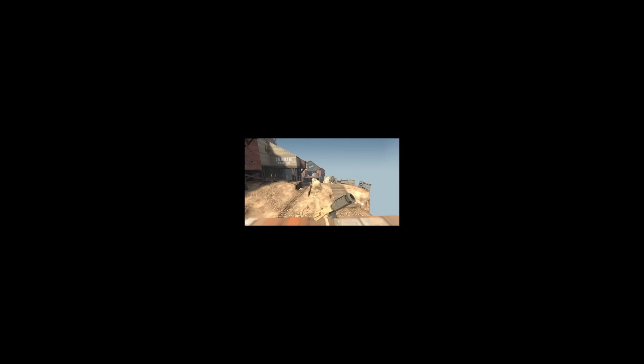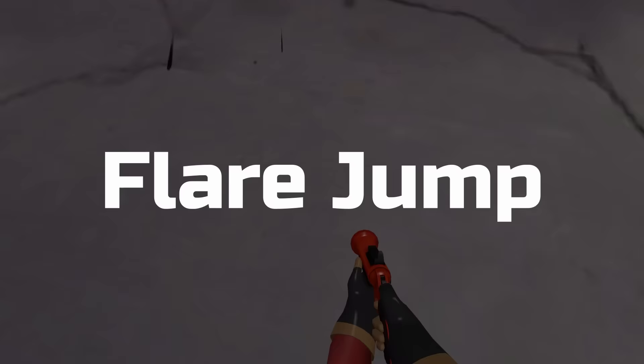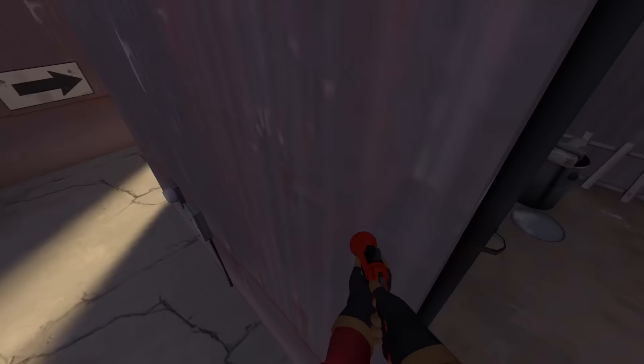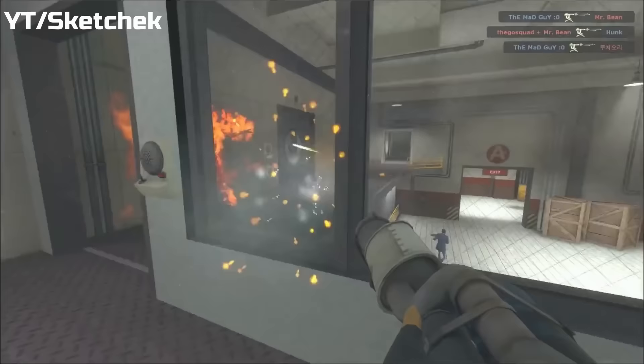Now we're running out of completely useless things to talk about, so we're going to have to settle for almost completely useless — like this. This is a flare jump. Usually you need the Detonator or the Scorch Shot to be able to explosive jump as Pyro, but you can also do it with the Flare Gun. It's just really hard to do and it sends you such a small distance that it's almost completely pointless.